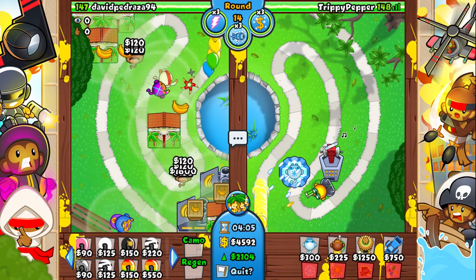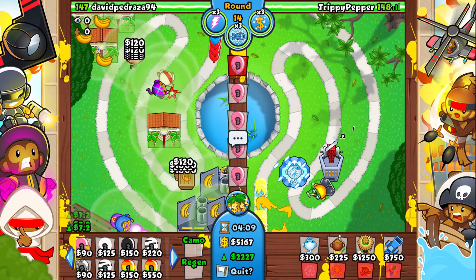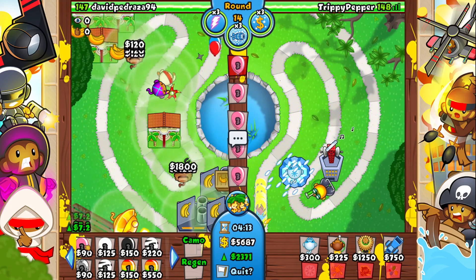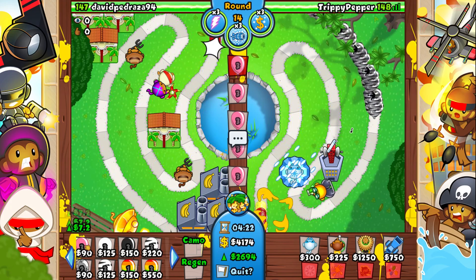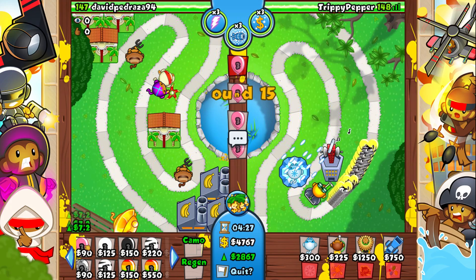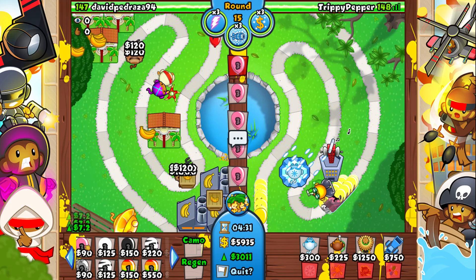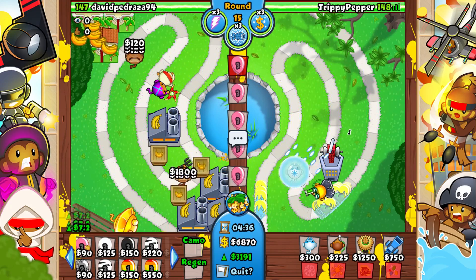If he sent me a really big regen rainbow rush, I think we'd be able to defend it with just this — an arctic wind and a corrosive glue. He keeps using tower boosts, which is very confusing. He's going for a regen camo zebra rush against me right now. Let's see how well we do — and the answer is we're doing pretty well against this.